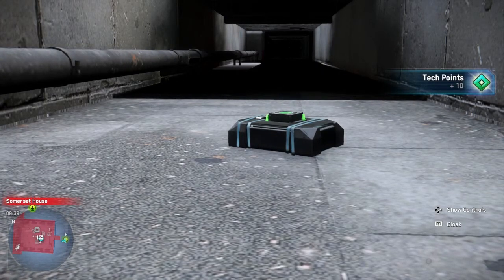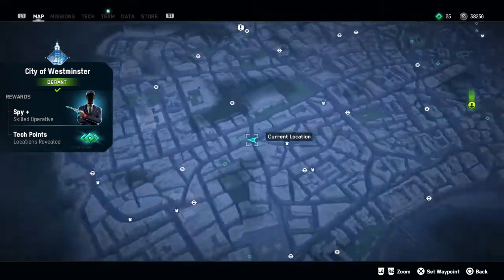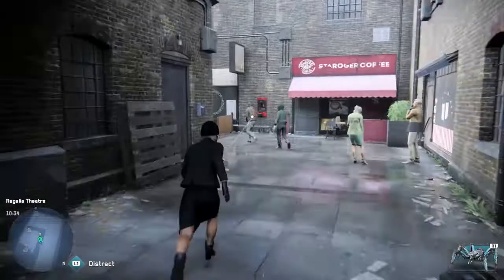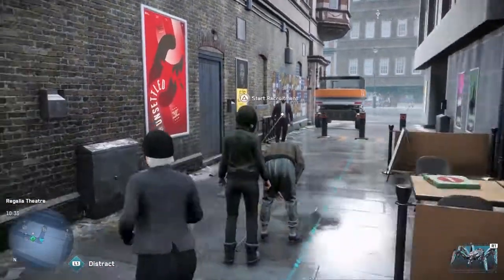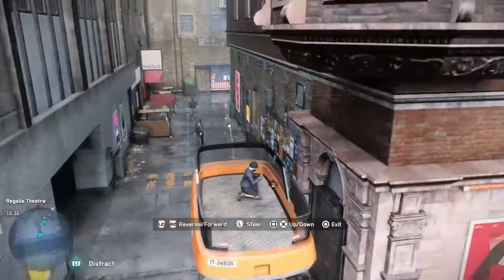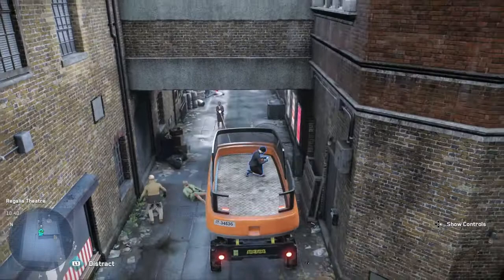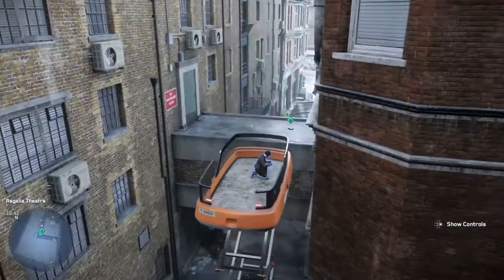Underneath the main lobby area is our tech point. Now we're heading over to the Regalia Theatre — or Regalia Theatre, not sure how it's pronounced; please correct me if I'm wrong. We head into this alley up to this interact point to unlock the barriers so we can get the window elevator. We lower the bollards, hop in, move it along, head up on top of this wall to the little cross point, and collect our tech point.